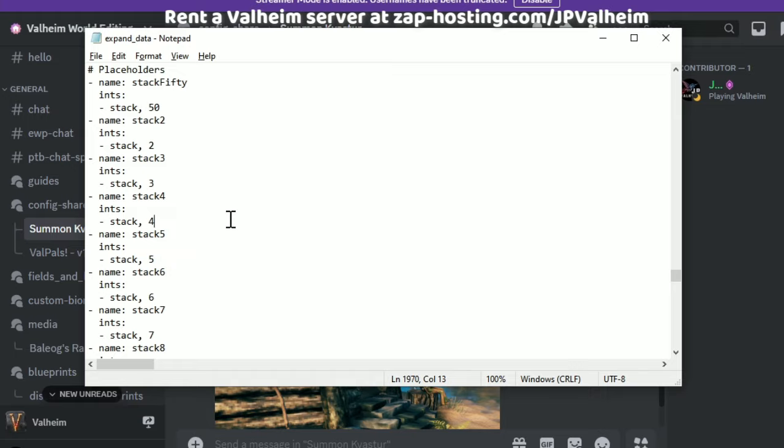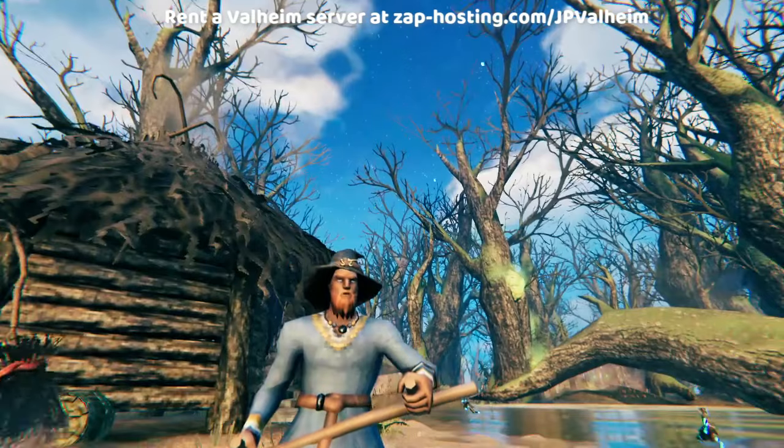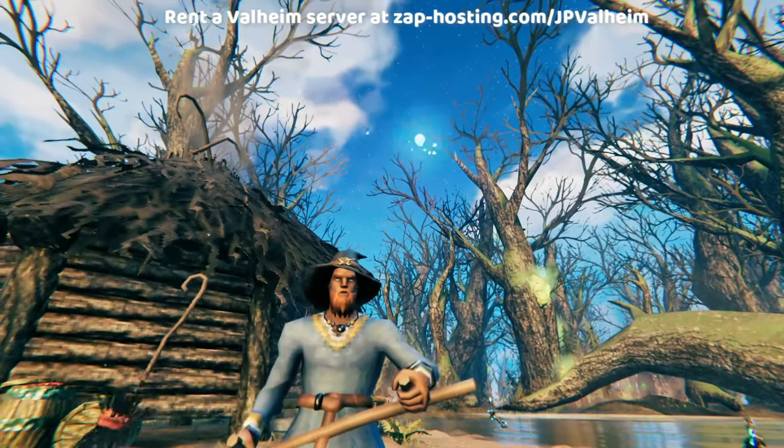In my case, I don't need to add them because I already have them from other stuff. And that's it — this is all that you need to do in order to make your Kvasters summonable on a vanilla Valheim server.